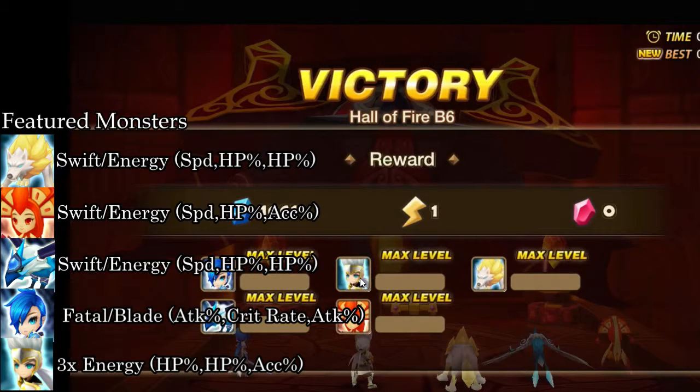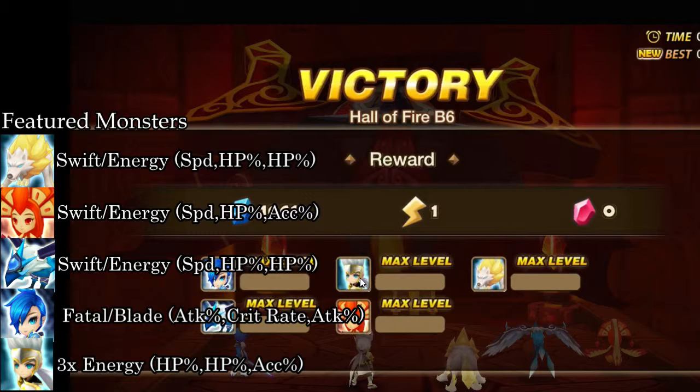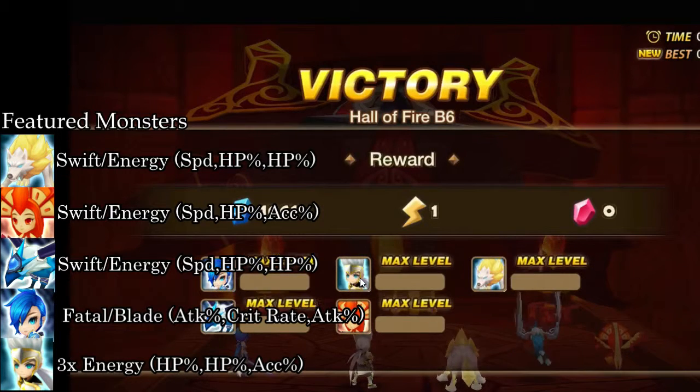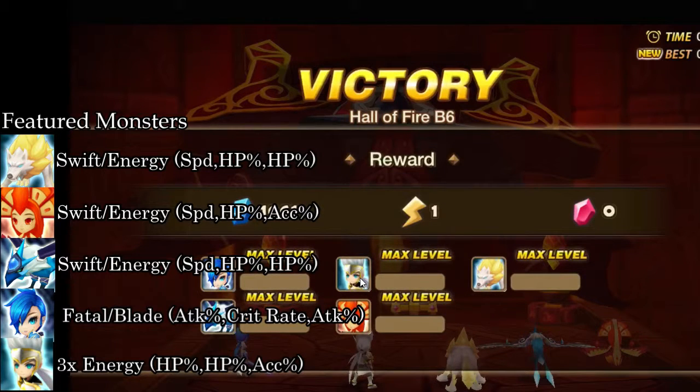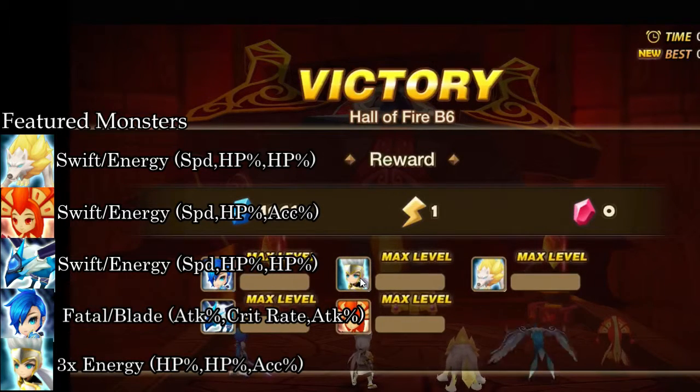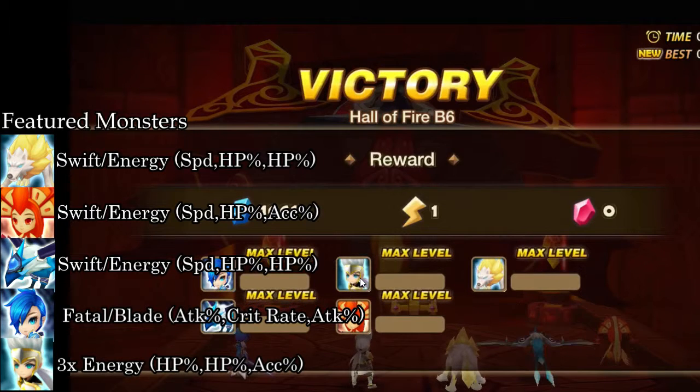Darion, the Light Vagabond, is in here for two reasons — both really for backup. He has a defense break in case Bella doesn't land hers, and he has an attack break in case Colleen doesn't land hers. Replacements for him are honestly anything — another damage dealer, anyone that does a defense break, attack break, speed buff, defense buff, or speed debuff. He's just here to clean up any mistakes that Bella or Colleen might make.